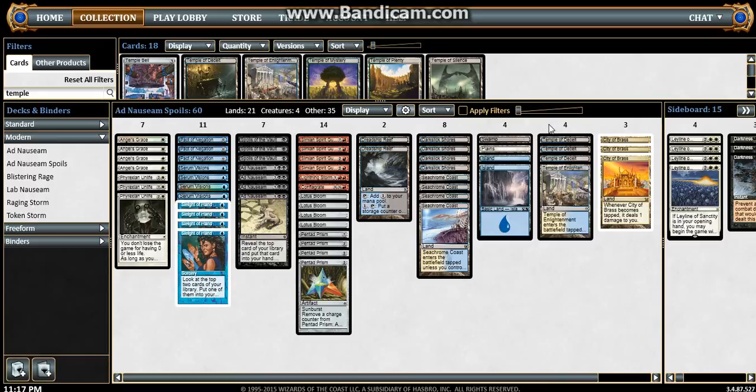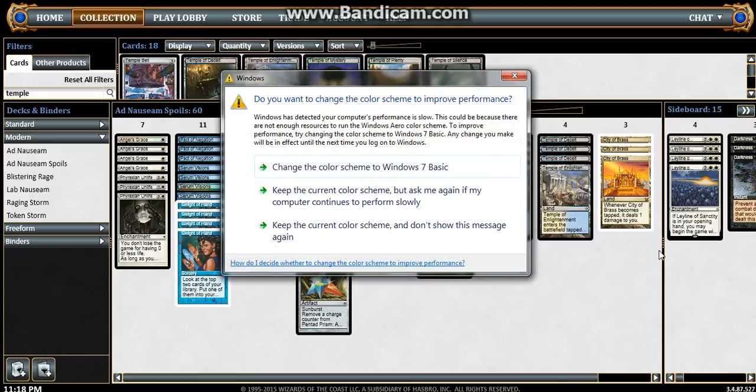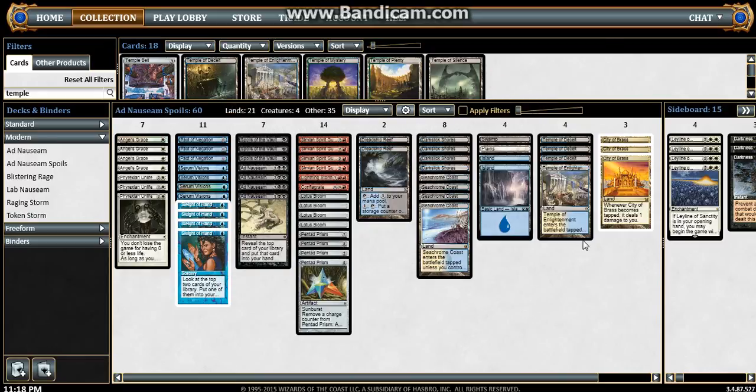For temples, we have four total: one Temple of Enlightenment and three Temple of Deceit. I think it's good for filtering in the deck. Some versions are playing five or six — the other version I look at usually plays eight. So I guess it depends on what you like. I like having City of Brass, which is why I cut down on the temples and the basic lands.